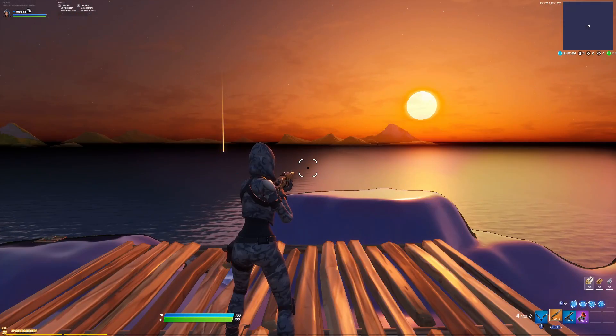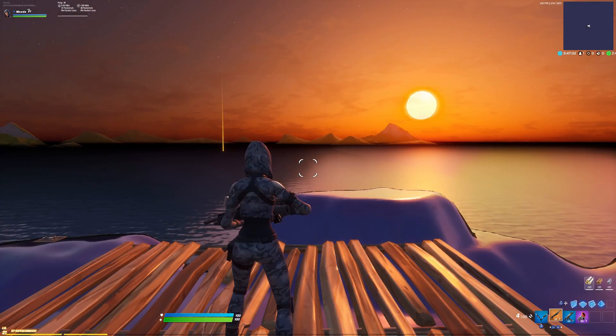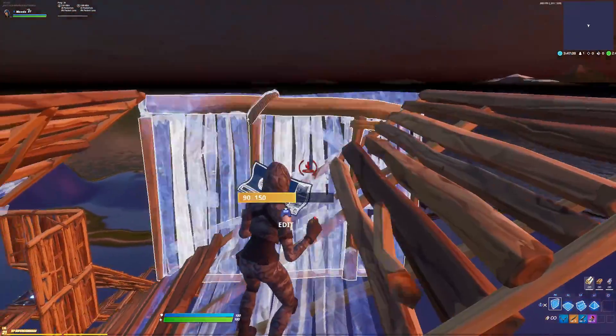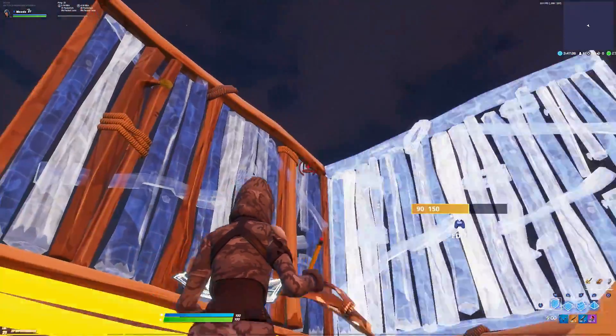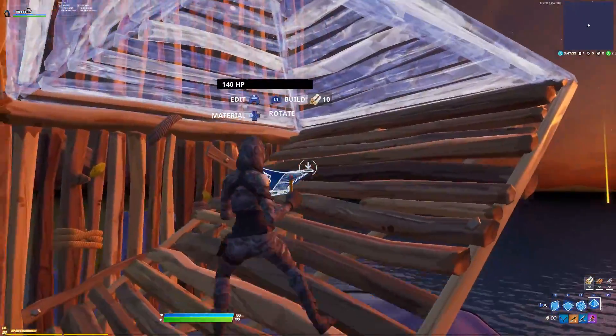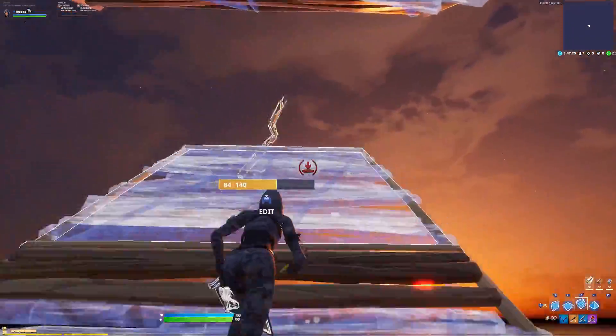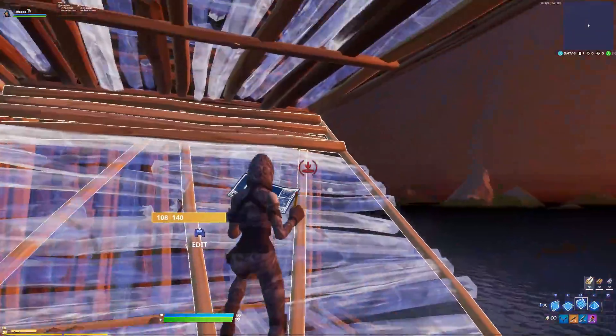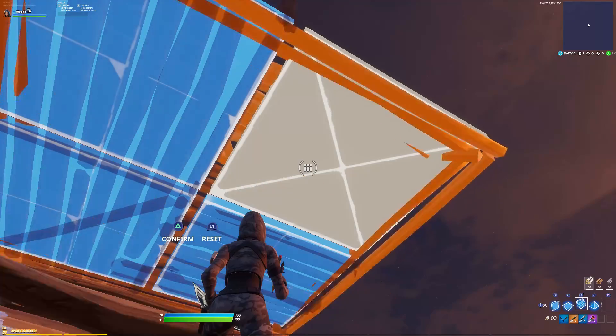I'm going to slow it down and show you exactly what you need to do to perfect this. If you're going to be double ramping, you're going to turn, place a wall here, a wall here, a wall here, and a pyramid. You want to jump and find that sweet spot — wall, wall, pyramid, then jump, place the floor, then a stair.